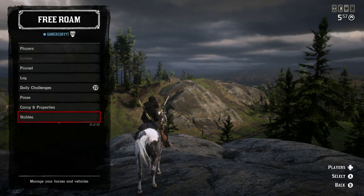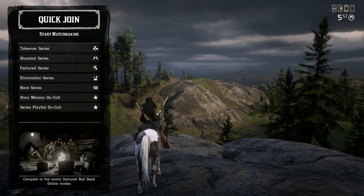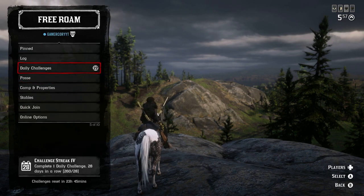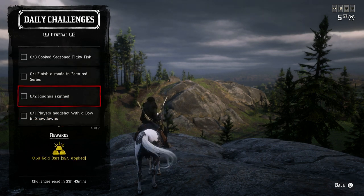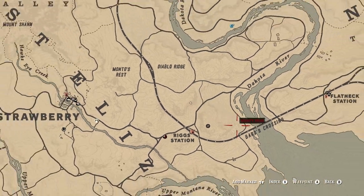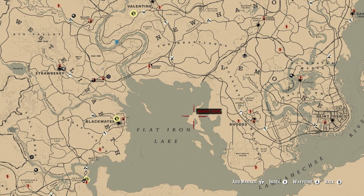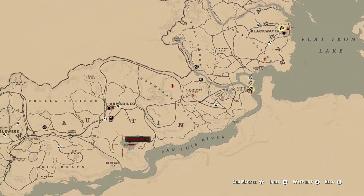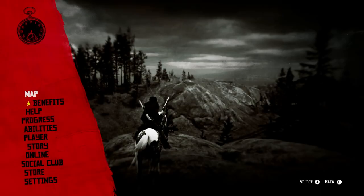Finishing a mode in featured series: go to quick join, select featured series, and finish it — you'll earn 0.16 gold bar for completing it, plus up to 0.5 gold bar bonus. For two iguana skins: green iguanas can be found on the islands, and for regular iguanas check pretty much anything west of Armadillo.